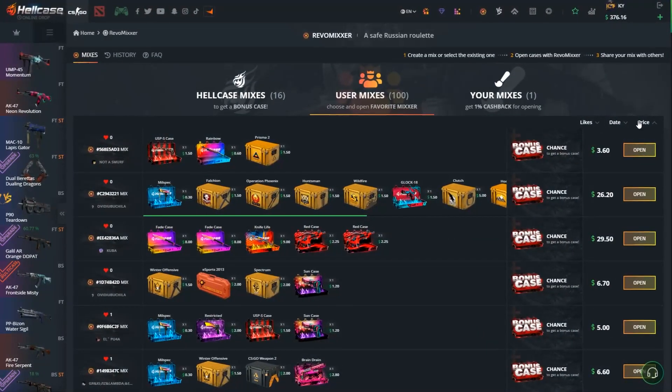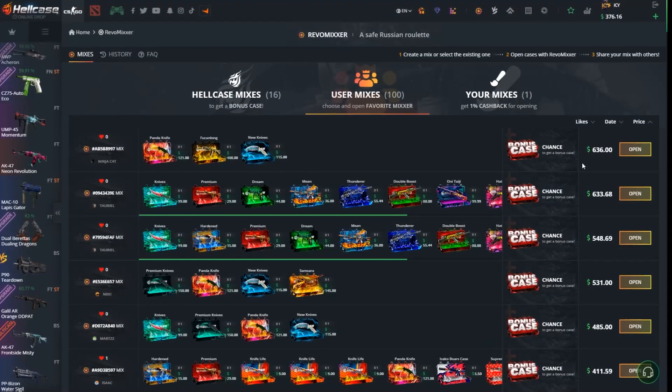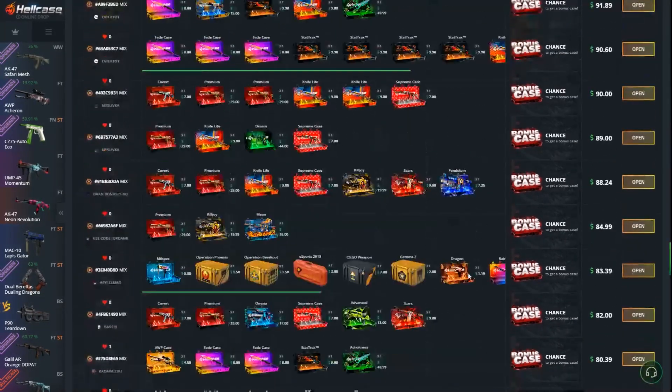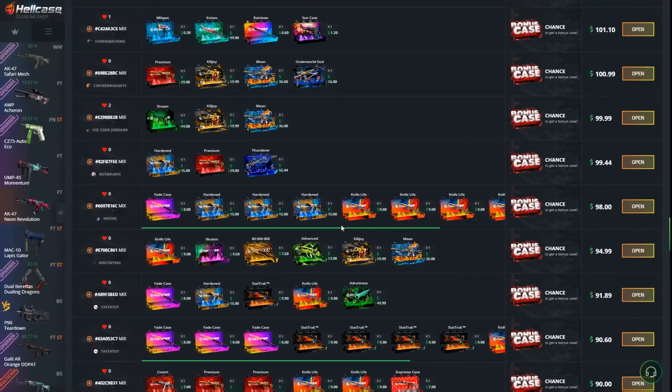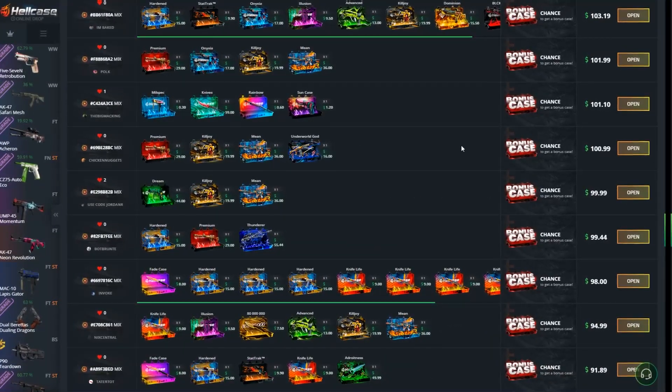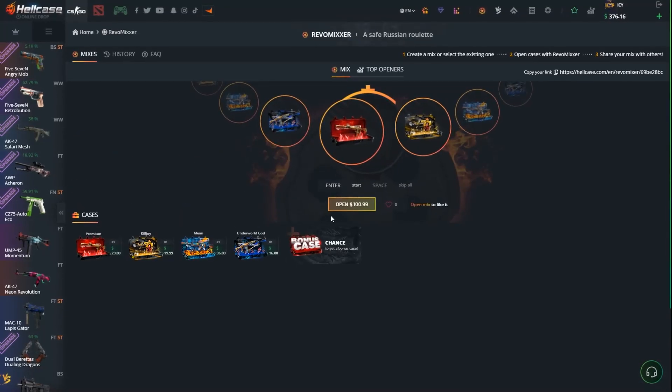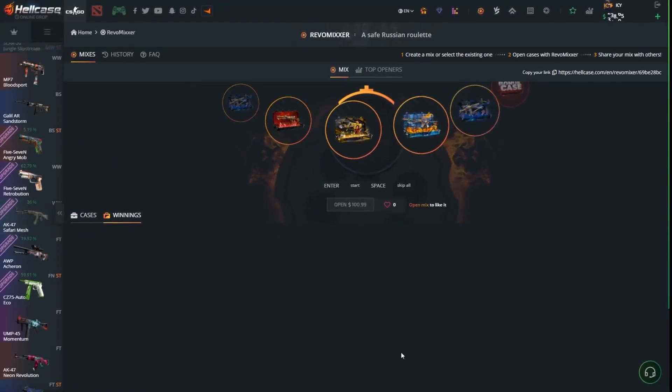Is it possible to look by sort of price? Yeah it does. We're going to go for like $100 possibly — and that is exactly $100. Let's go for cases, open.